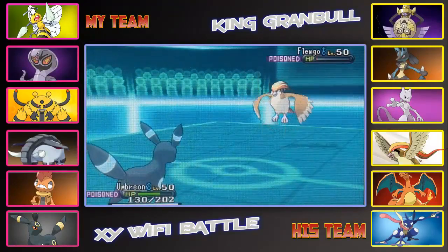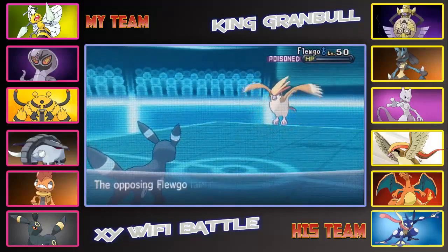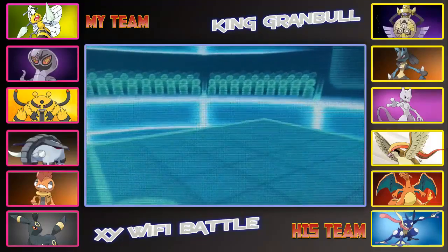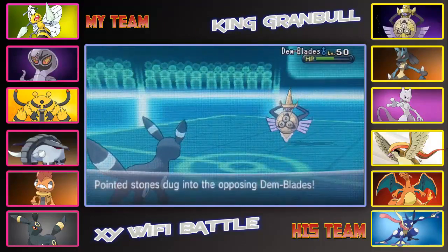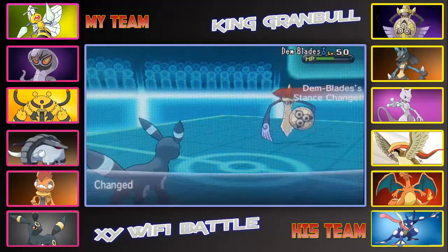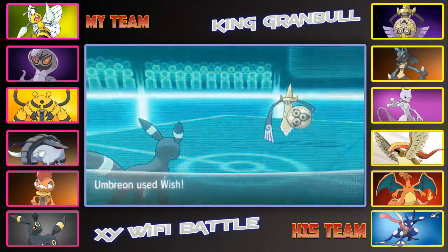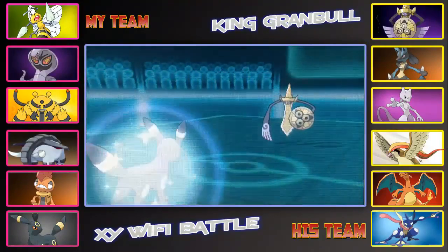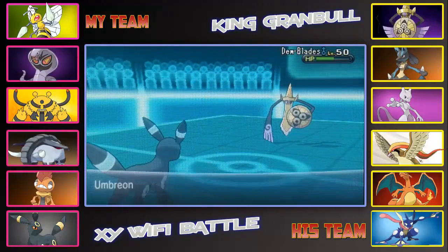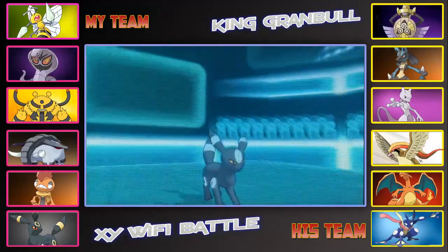Pidgeot is left on 1 HP, but that Toxic poison is going to take him out. There goes Pidgeot — the stall part of this battle is finally over. I decide to switch out Umbreon, because that Toxic damage is really starting to do a lot to me. He brings in his Aegislash, which I guess was an alright play because he knows I probably want to switch. But I decide not to switch, because I was predicting his Swords Dance. He does carry Retaliate on his Aegislash — I didn't see that coming. I go for a Wish, but the Toxic poison is going to take me out anyway. My Umbreon has finally been taken down. There goes Umbreon.